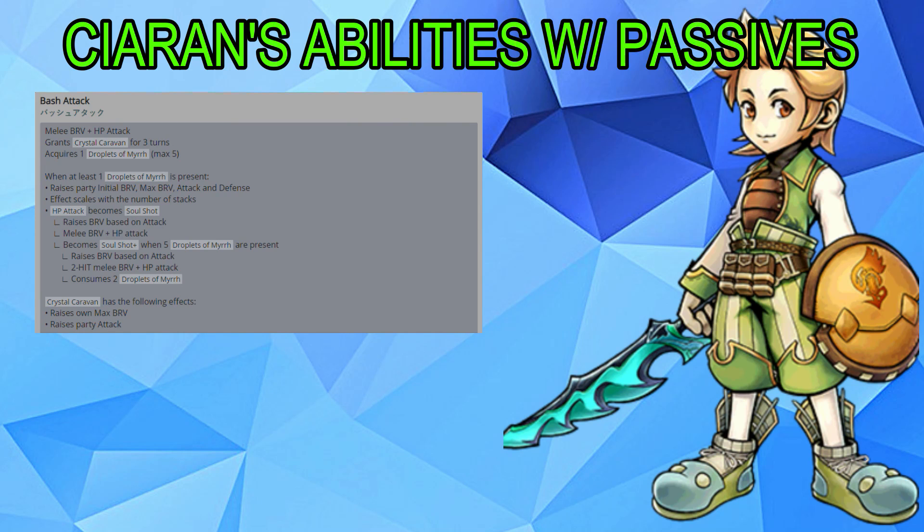Moving on to Sierin's abilities with all his passives — he's a new character. His first ability, Bash Attack, is a melee brave plus HP attack that grants him the Crystal Caravan buff for 3 turns and acquires 1 Droplet of Mir. When he has at least 1 Droplet of Mir, this raises the party's brave, max brave, attack, and defense, scaling with the number of stacks. His HP attacks become Soul Shot, which raises brave based on his attack and does a melee brave plus HP attack. This becomes Soul Shot Plus when 5 Droplets of Mir are present, becoming a 2-hit melee brave plus HP attack but consuming 2 Droplets of Mir.